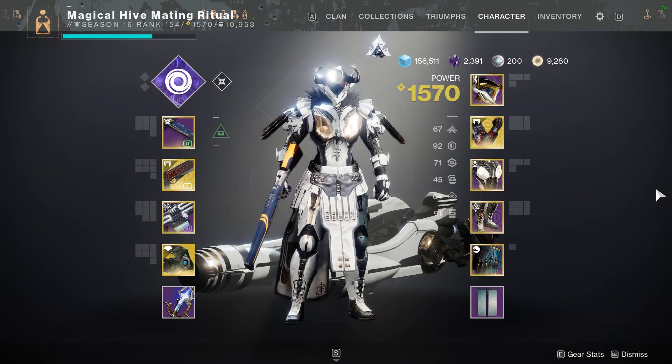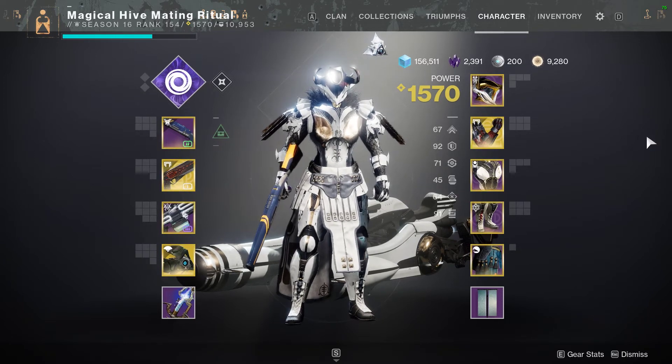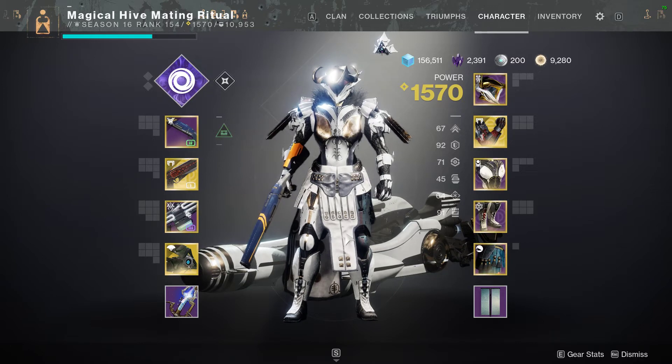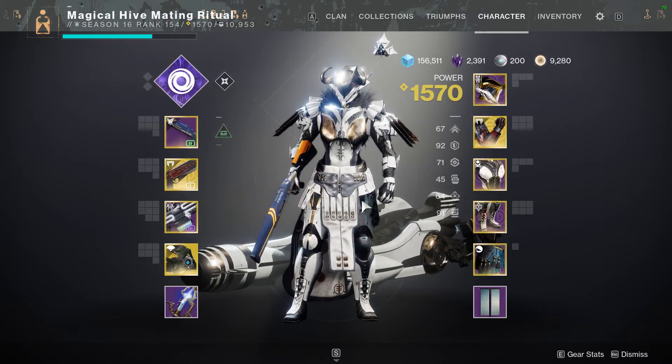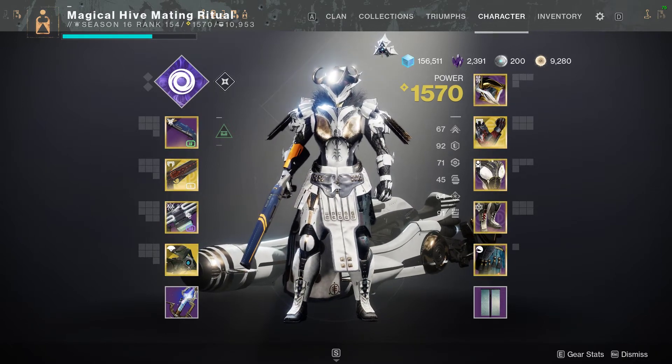Hello everybody, my name is Valken. Let's take a second to talk about the Fortissimo. This is a kinetic slug shotgun introduced in Witch Queen, and you can get this from the Nightfall strikes or regular playlist strikes.